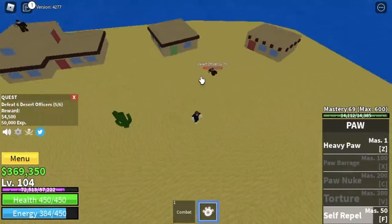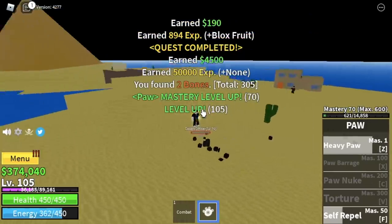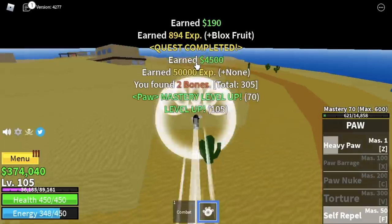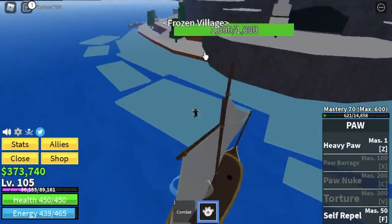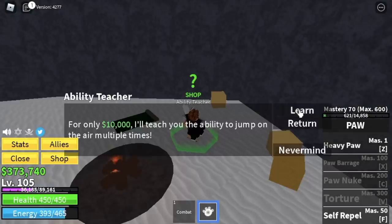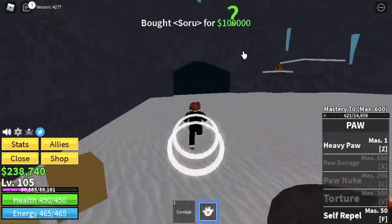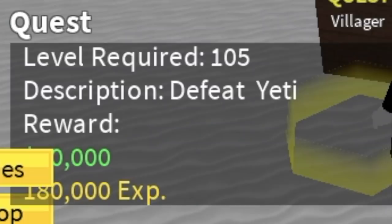Level 105 — why so high? I'm gonna show you. We are going to the Frozen Village, and Self Repel will help us get there. Don't forget to buy Geppo, Buso, and Soru from the ability teacher here.